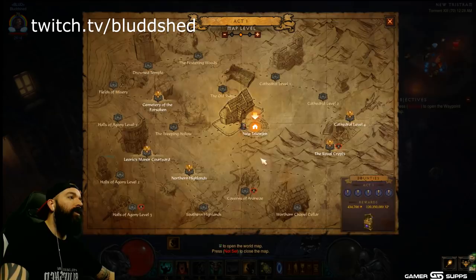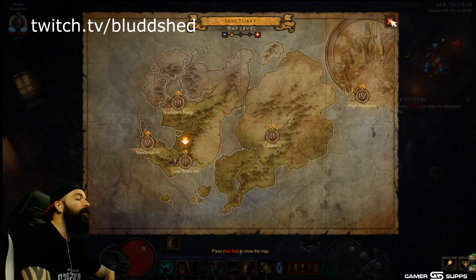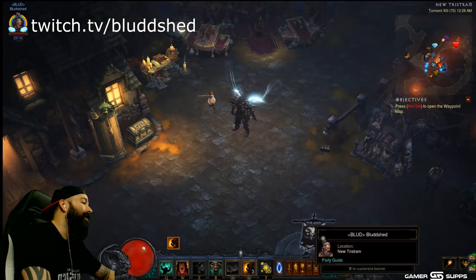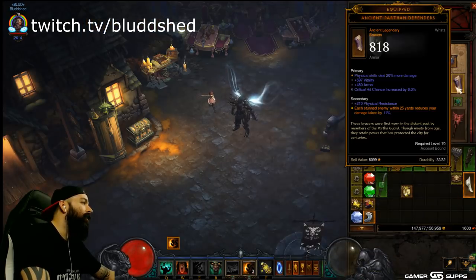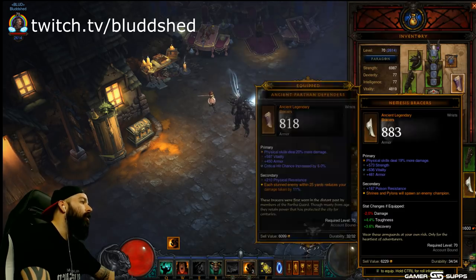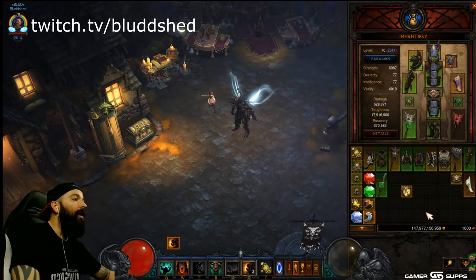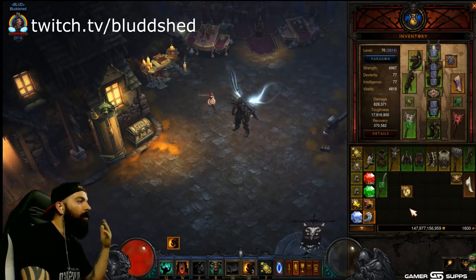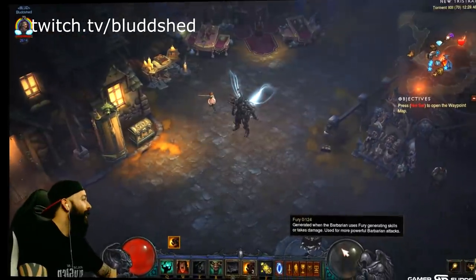Make sure you're there for the Matriarch/Patriarch kill — you have to do Bounties to get your six-piece bonus. You get Reaper's Wraps and can use those early game as well, especially if you don't have Parthon's or Nemesis Bracers — they're nice to have for that extra resource. The Bounty bag will give you the materials so you'll be able to craft some. That's it — Barb is chill.